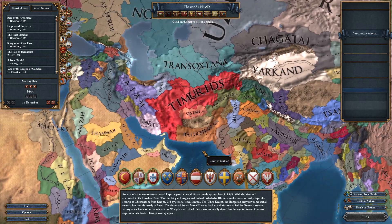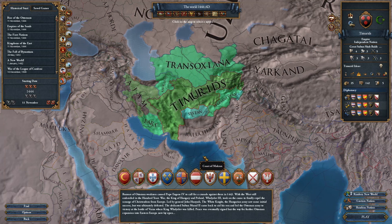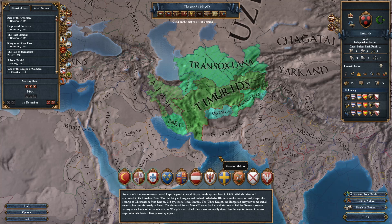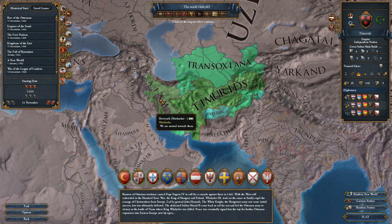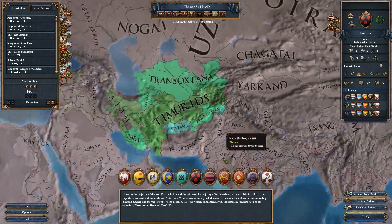This exploit builds on two exploits I've already highlighted on this channel. The first allows you to give yourself the cores that any nation starts with — for instance, the Timurids start with all these cores on their subjects, so you can start the game with a huge blob of extra territory. The other exploit involves taking a custom nation's ideas and transposing those ideas onto any nation that has badges at the bottom of the screen.